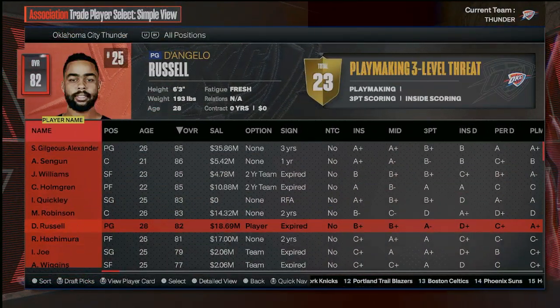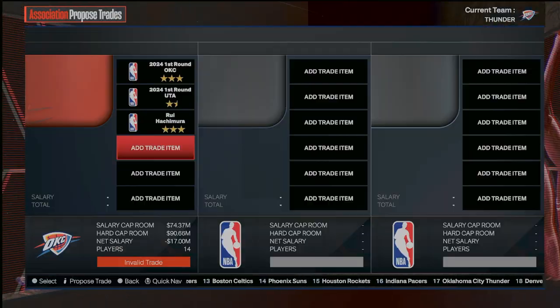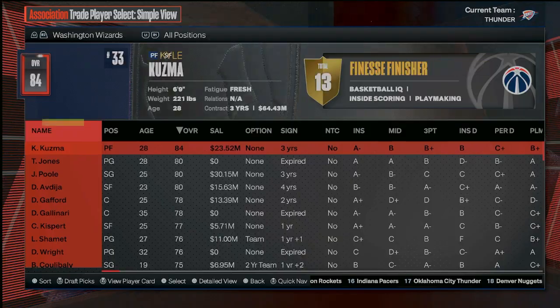I'll give you number five and number 17, and I'll throw in Rui Hachimura. That's probably going to be the trade package. Who's got the number one overall pick? We're calling them up on the phone and adding that pick. Let's see if they take it.